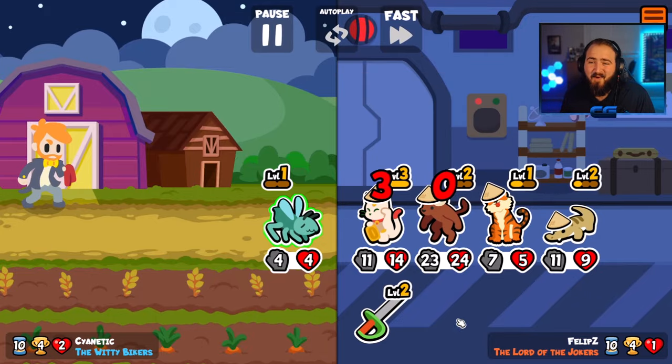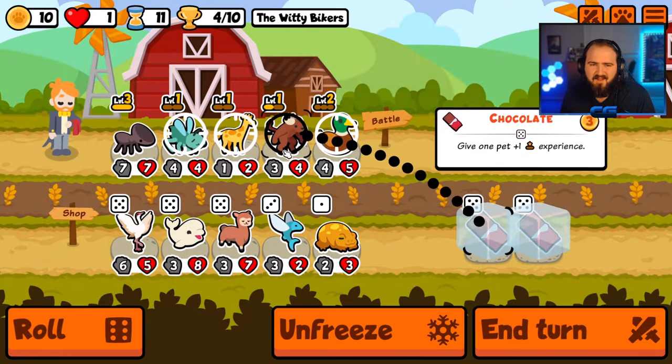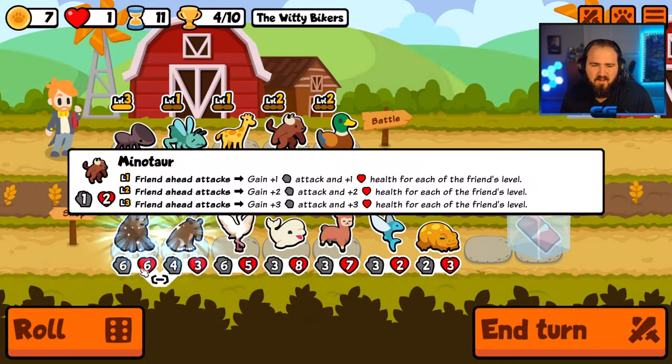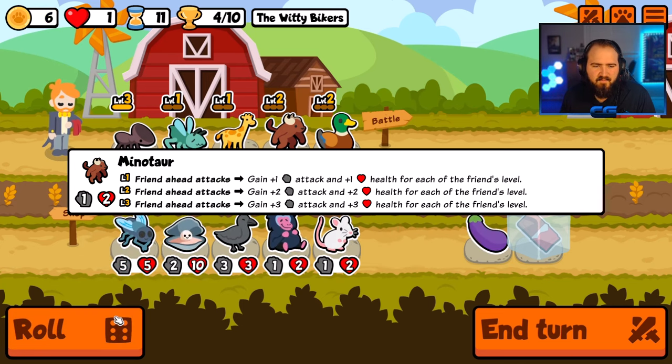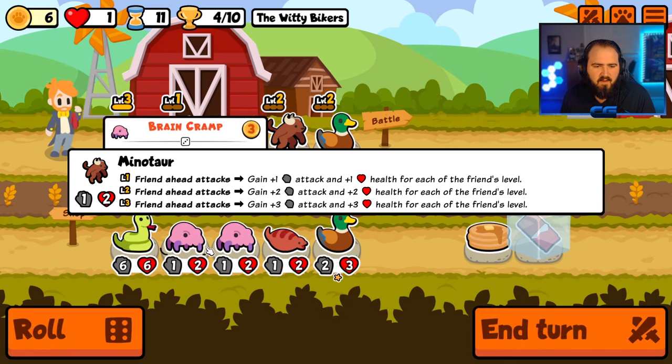Why get a kangaroo when you could just wait one turn and get a minotaur? The kangaroo, when the friend ahead attacks, gains 1/1. The minotaur, when the friend ahead attacks, gains 1/1 for each of the friend's level. At level 2 it gains 2/2 for every level, and then 3/3 for every level at level 3.